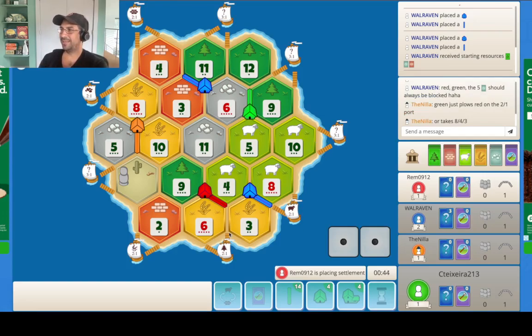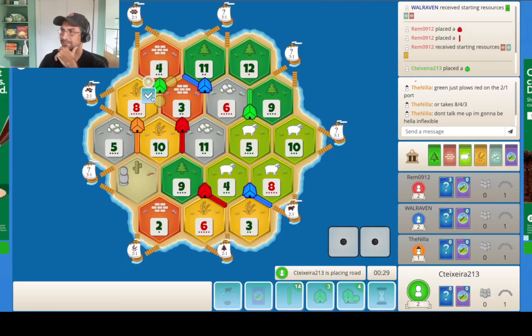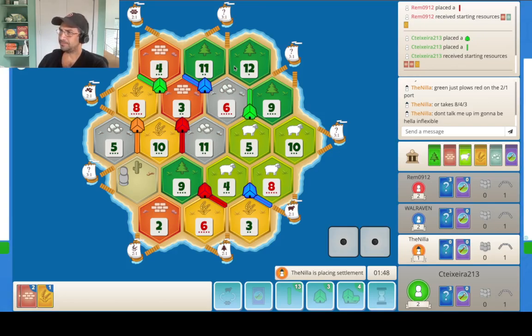They go 3-10-11. I think we just take this. We're going to go all resources here. We're going to get ports, get resources, and be in strong position for the road. I think if you're orange, maybe you go on the 5-4-11. It's not as productive as this, but it stops red from getting an expansion spot. It also gets you a little bit more ore, which could be pretty important.